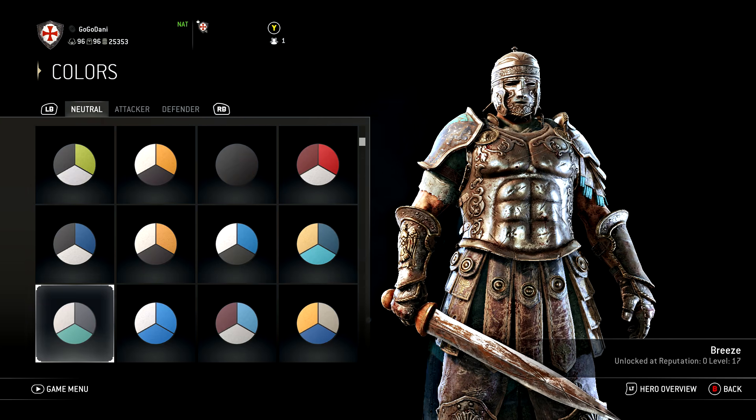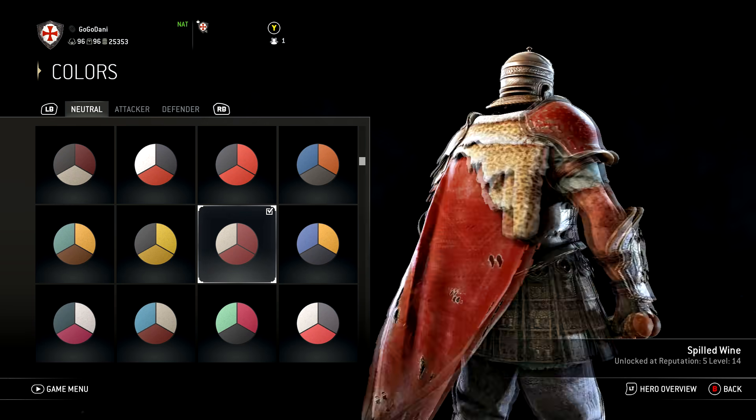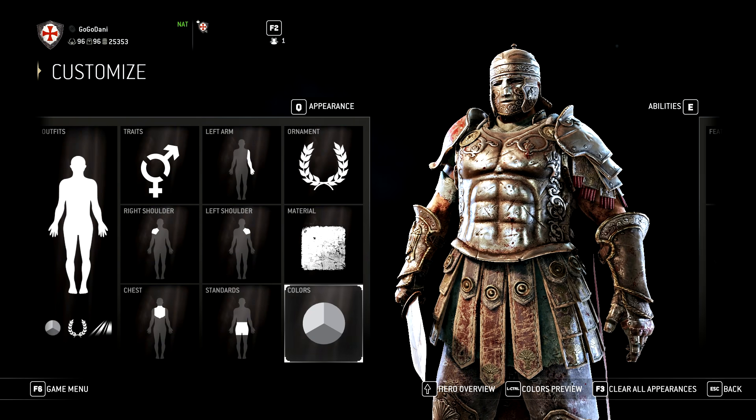Before we move into the armor section, I just want to make one quick change. There we go, that's better. To preface this section, let's talk about the different types of Roman soldiers that we would see in different eras of the Roman military, and then see which one correlates with our Centurion. To quickly simplify, we can split the timeline into Roman Republic history and then Imperial Roman history. Don't worry, I'll try to make this quick.